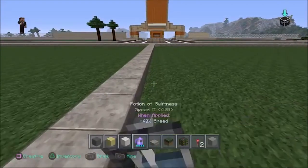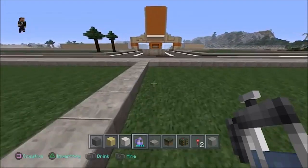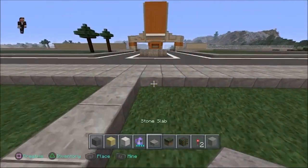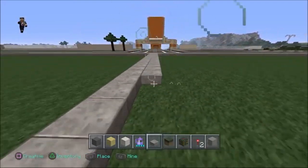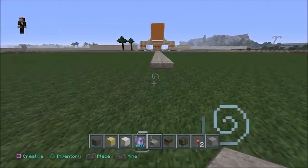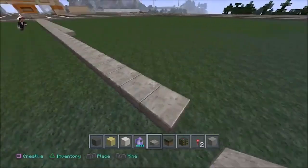The first building we're going to do here is the main campus building — the focus of what you see when you come in straight from the entrance. What I thought I would do is at the end of this sidewalk, I'm going to start building a really nice kind of old-style Victorian type mansion here.